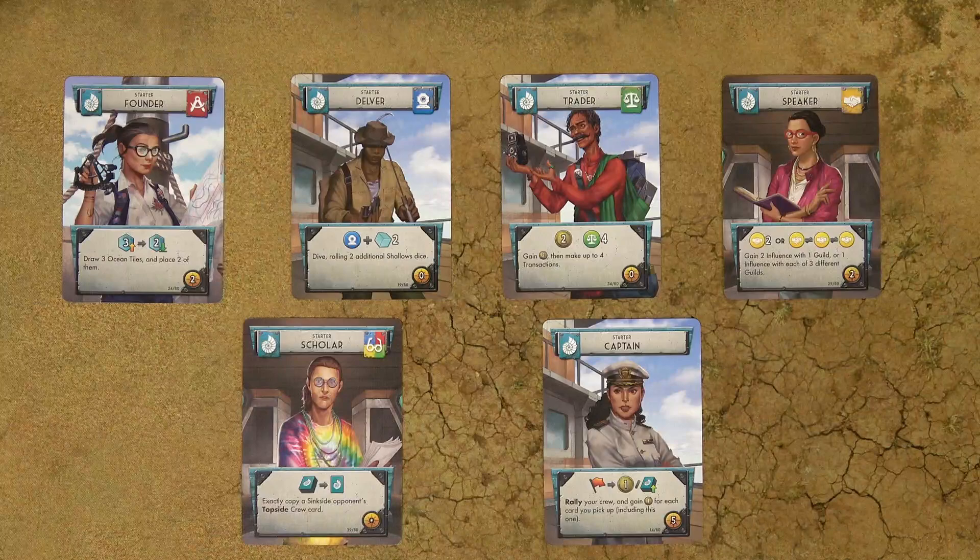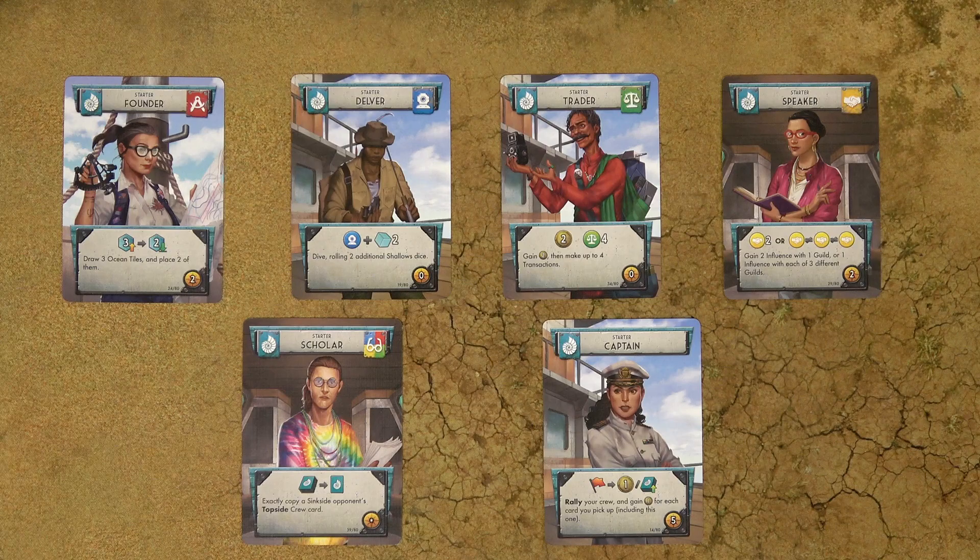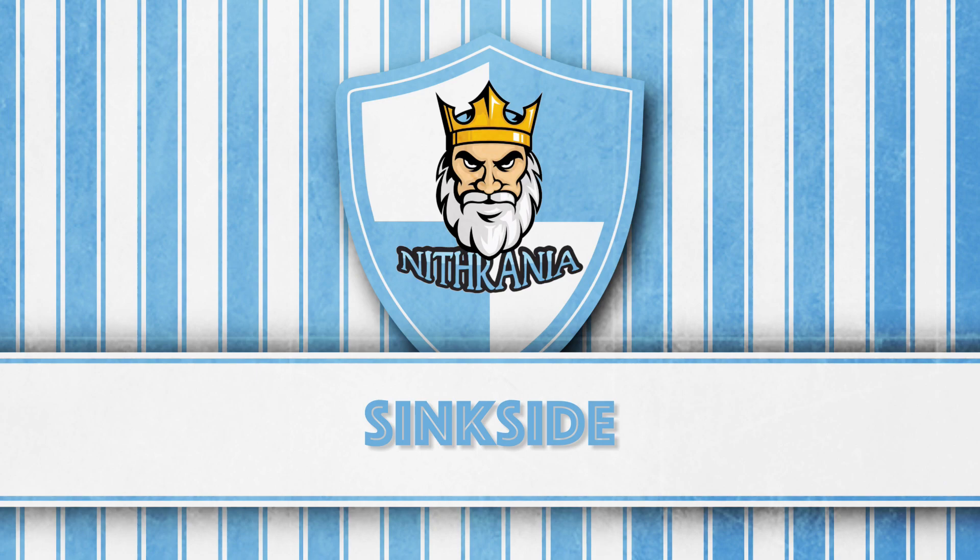There are 4 guilds in the game: Founders, Delvers, Traders, and Speakers, distinguished by color. The scholar belongs to all guilds and the captain doesn't belong to any guild. In this section I will talk about the basic effects of cards when you play as a sink sider.